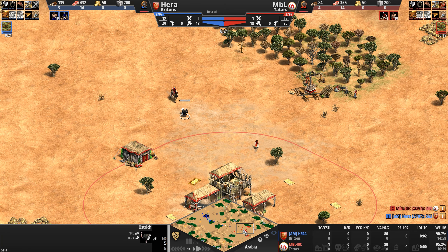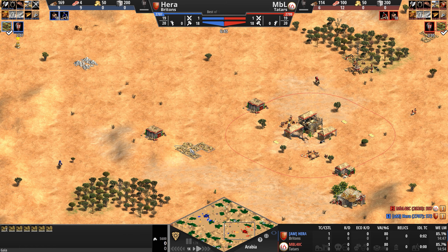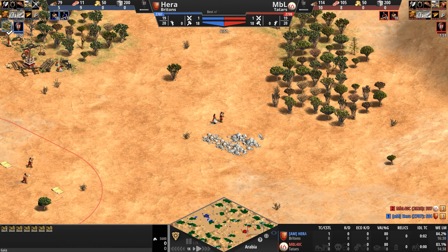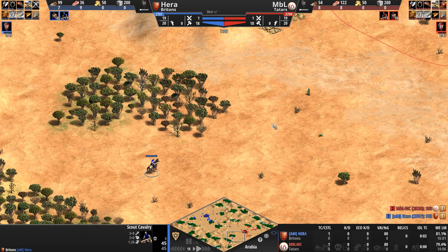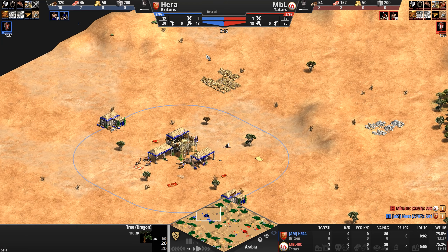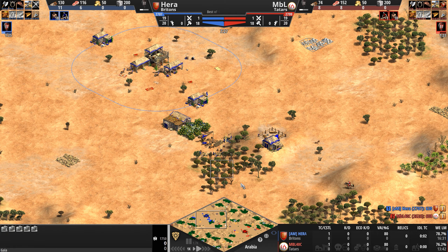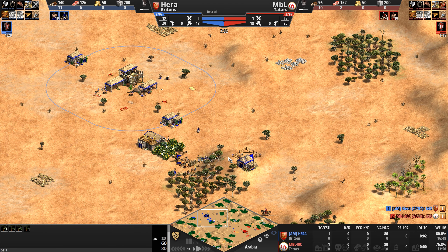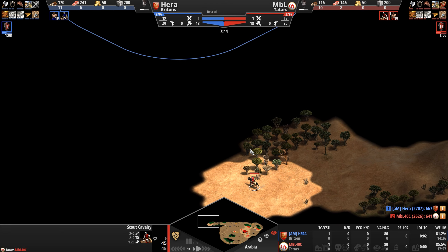Let's take a look at the bases. MBL — look at the whole front-forward-facing part of his base — completely open, primary gold very exposed to the front, although primary stone is nice and secure in the back. Hera is already out on the map hunting and sniffing out where his opponent is. Hera's primary gold is nice and secure, primary stone a little forward and also completely open, but there's a nice forest here that creates a natural barrier to the forward-facing part of his base.